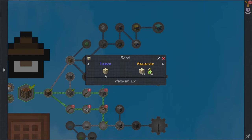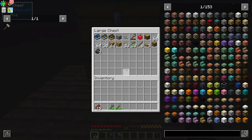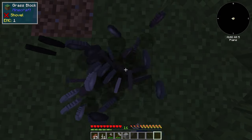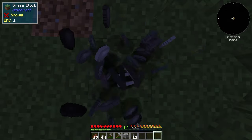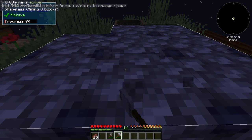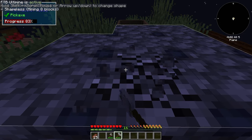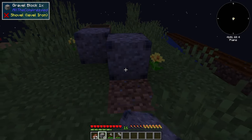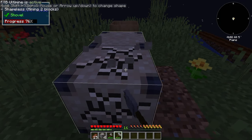Next we need to make some sand. And yes, I am using an auto clicker to be able to make cobblestone. You can also use compressed blocks and hammer these down just so that you can hammer down more blocks at a time. Next we need to make some dust.